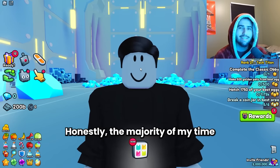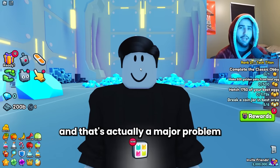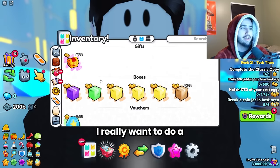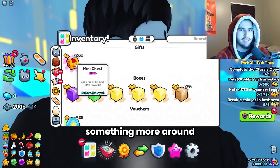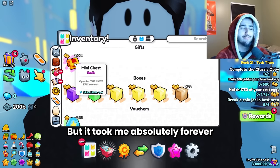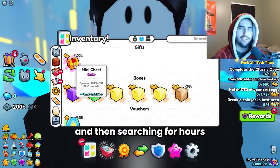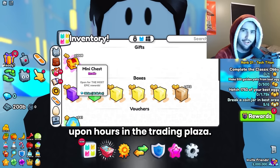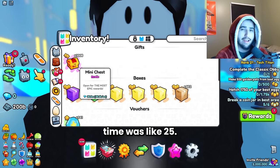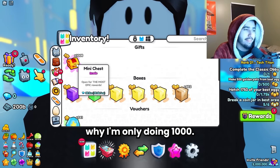The majority of my time making these videos is just looking for the items themselves, and that's actually a major problem I fell into with this video. I really wanted to do a much bigger opening, something more around 2,500 of these mini chests, but it took me absolutely forever to get this many. I had to grind on two accounts and search for hours in the trading plaza — and the most I bought at a time was like 25; nobody has these things in bulk. That's pretty much the reason why I'm only doing a thousand.